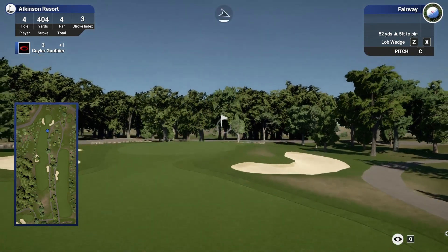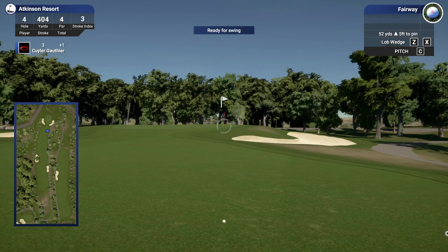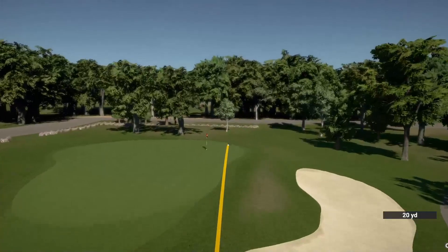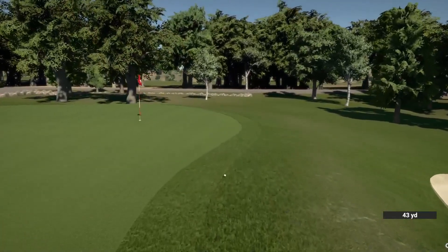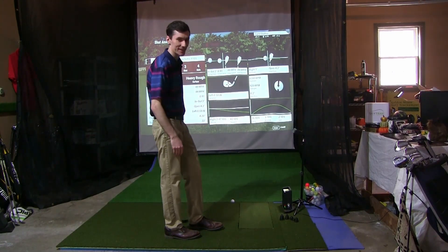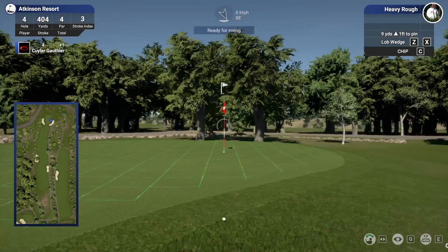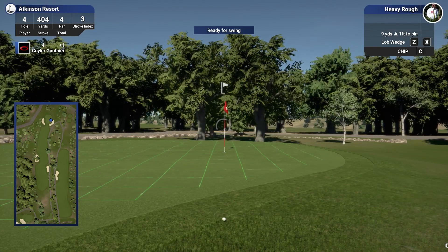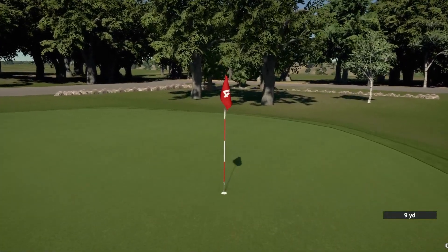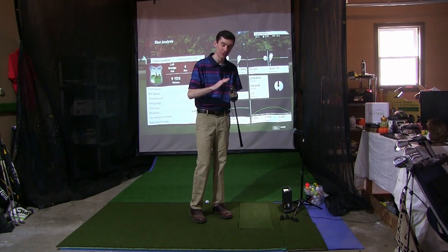52 yards left — I would love to stick this one tight for a tap-in par. Left to right down by the hole, so we'll aim just up the left side. That's not quite the approach we were looking for — I kind of block-pushed it right. Nine yards left, a hair left to right, so we'll aim just a smidge off to the left. Let's try to chip this thing in. Hit the stick — let's go! Huge par save on this hole. That feels good to get a chip-in with the new 58.